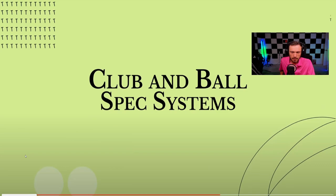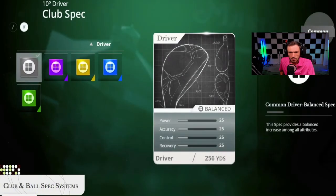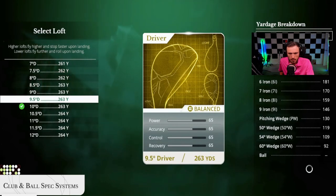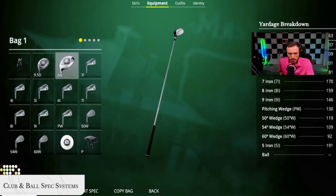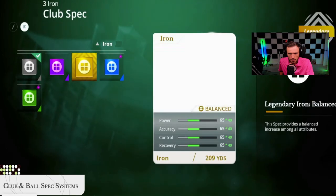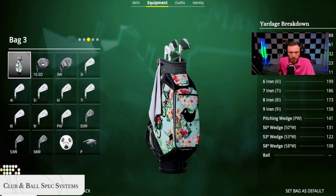Dial in even more precision with new club and ball spec systems — customize each for power, accuracy, control, and recovery. Create a loadout you like, then equip that club and ball spec into your bag. You can snag PGA Tour pro specs from the store to play with the same setup as your favorite pros. That's pretty in-depth — you can get spec'd out clubs, kind of like fittings but specific tour pro spec fittings. There are five different bag configurations to optimize your bag loadout for the course you're playing.